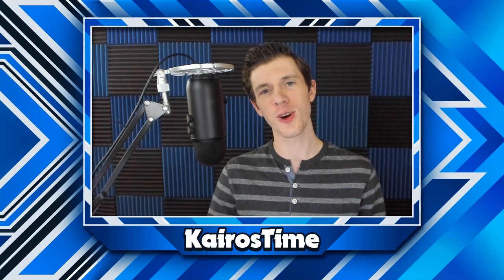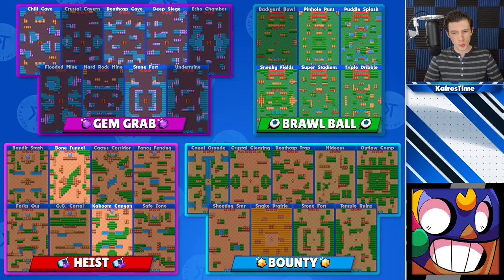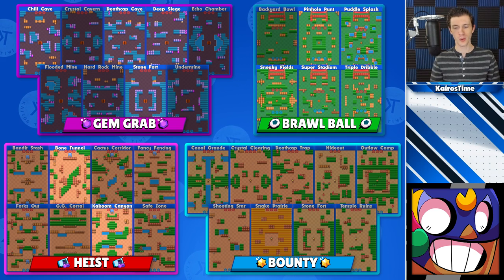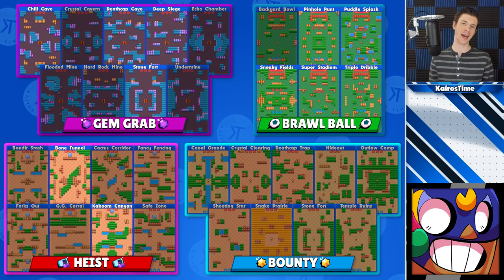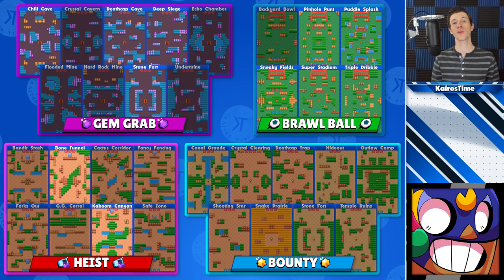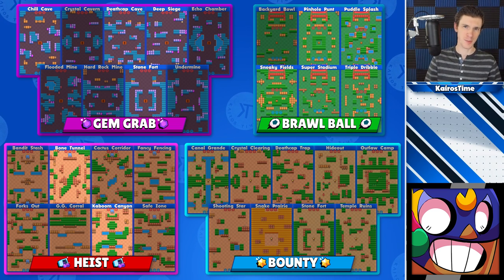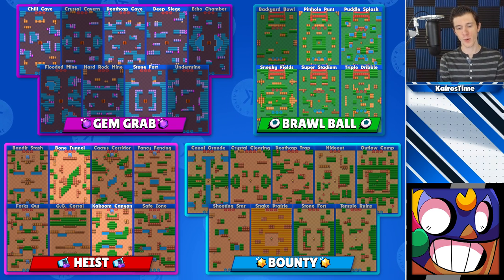We are done with all the Trophy Road brawlers. Up next we have El Primo, who does best on maps with lots of walls and bushes that allow him to get up close to enemy brawlers. For Gem Grab, that's Chill Cave, Deathcap Cave, Deep Siege, and Stonefort. For Brawl Ball, you can play in solo queue on any map except Backyard Bowl — though he can still be played there with the right team comp. For Heist, he does well on Bone Tunnel and Kaboom Canyon. I would not jump into solo queue with El Primo for Bounty.